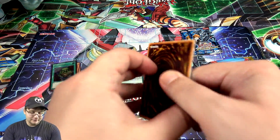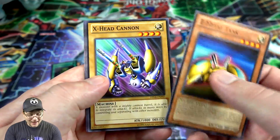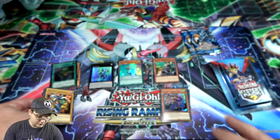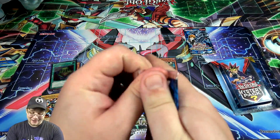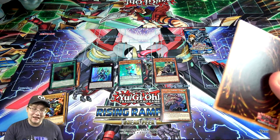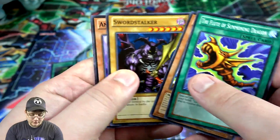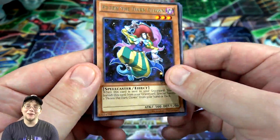All right, what else you got for us, Kaiba? We got ZW Tornado Bringer, XYZ Head Cannon — kind of cool to get those. Then Force Raider, an old favorite of mine. That's why I like getting Duelist Pack Kaiba — you have those chances to get ultimate rares, and you guys know I love my ultimate rares. I want them back in main sets.